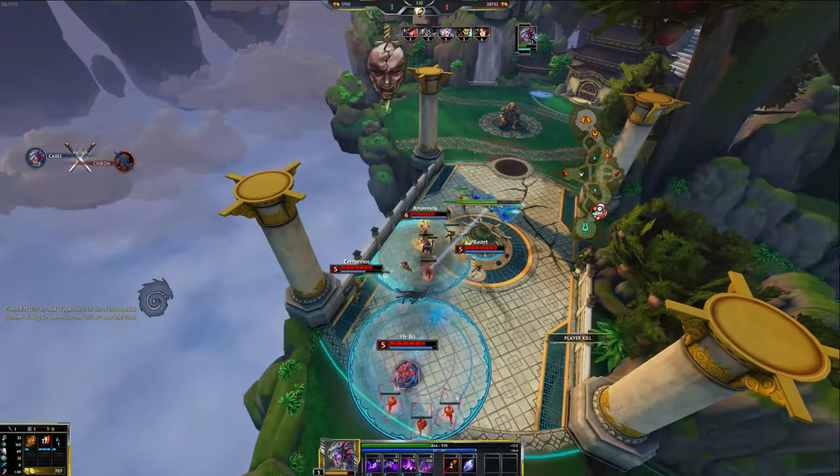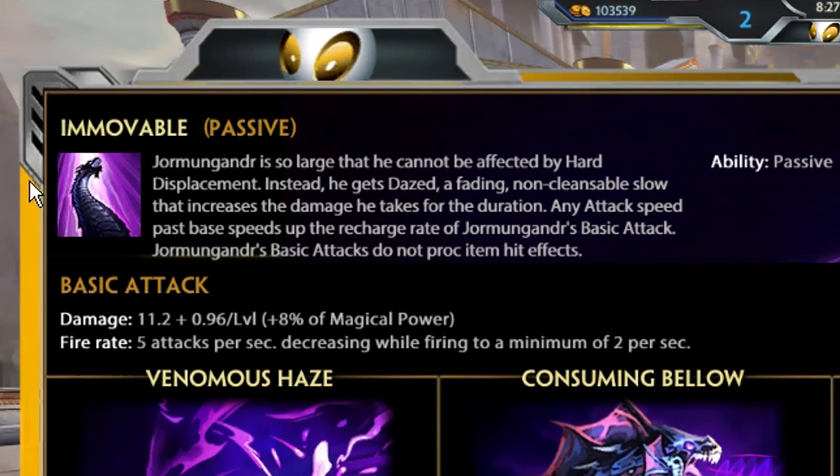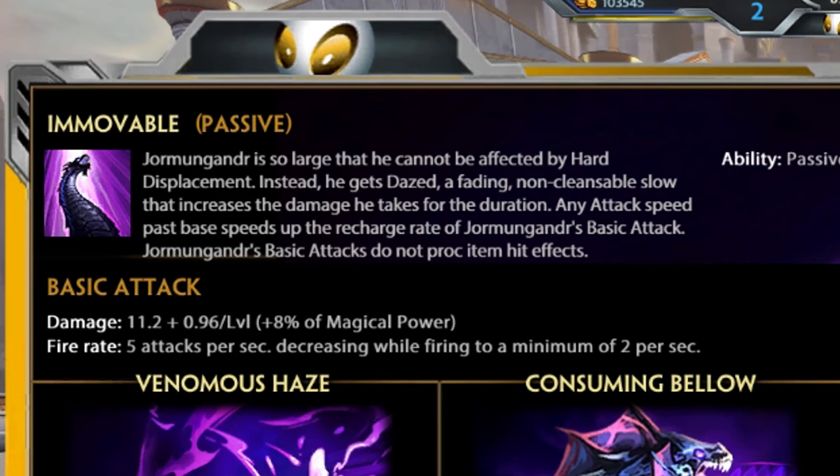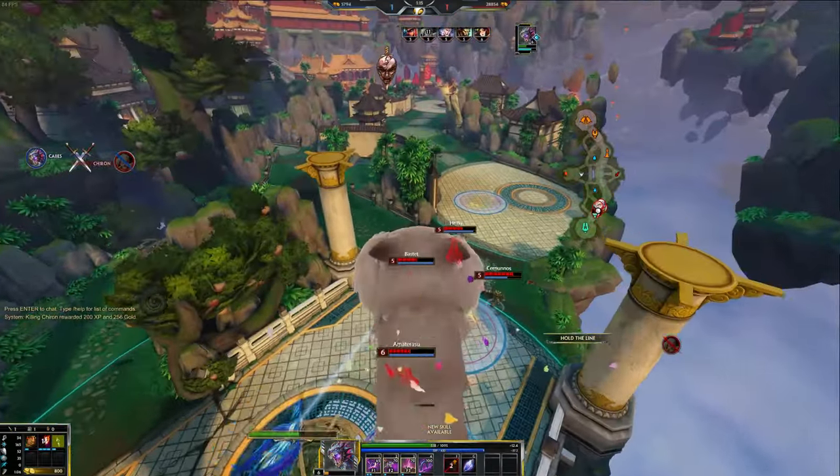It does not proc anything. It doesn't help Jormungandr in any way because of his passive, which prevents him from getting knocked back or knocked up — and the pull grab, I think — same with attack speed. And it doesn't proc any on-hit effects. If you want to see this build in an actual game, let me know.